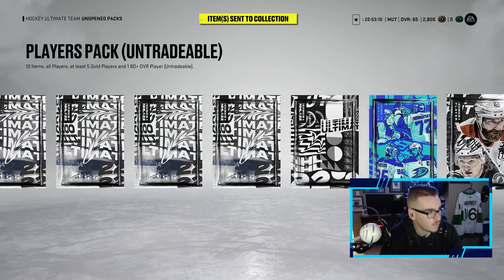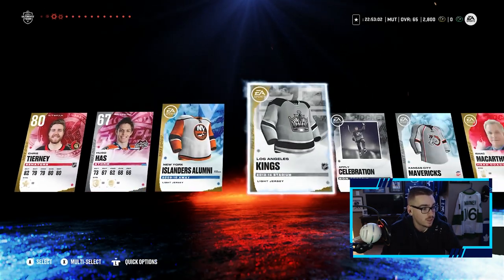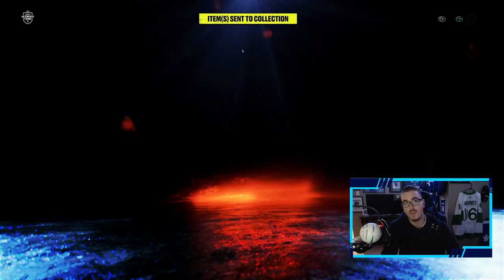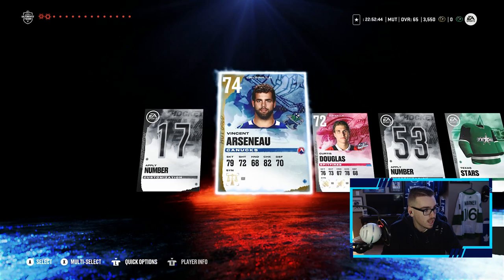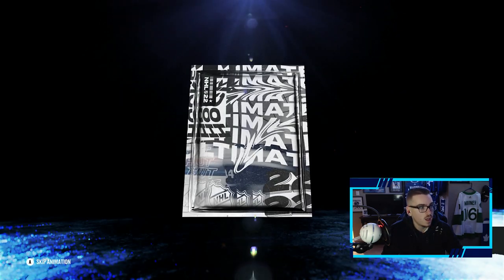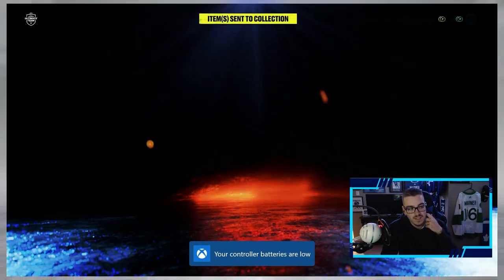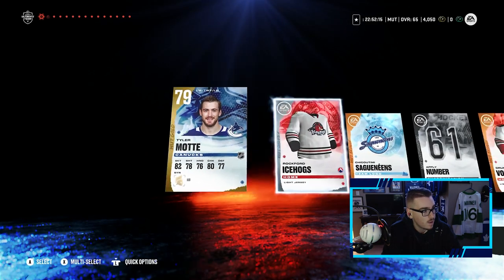Nothing out of the mini pack, no big deal. The loyalty reward packs gave me nothing on my main account either so we're skipping those. Chris Tierney — not too bad, that'll help the team out. A power-up collectible, that can help with Kyle Connor, which is huge. Another gold player and 750 coins is good to see. I really hope we don't roll bankrupt on the first roll because we are sitting on a decent amount of coins — 3.5k to be exact.